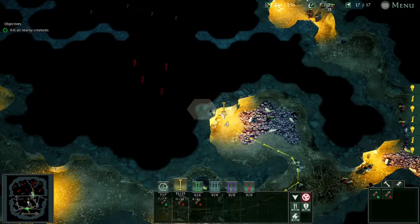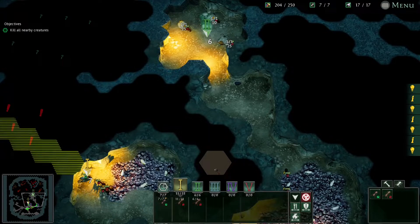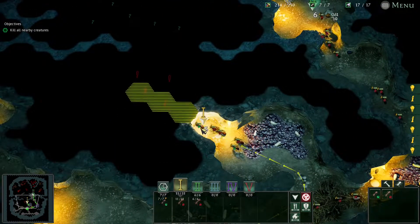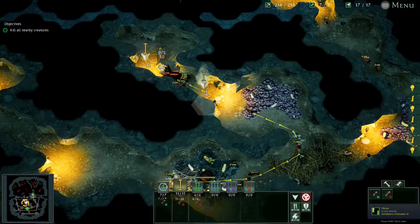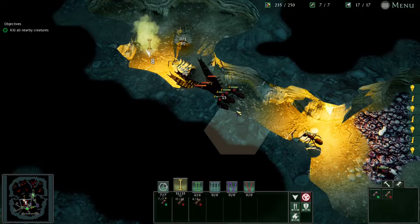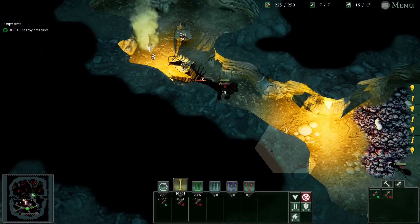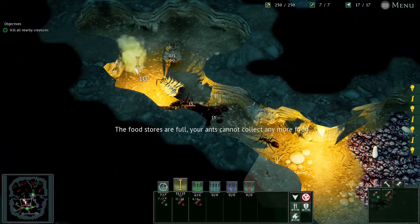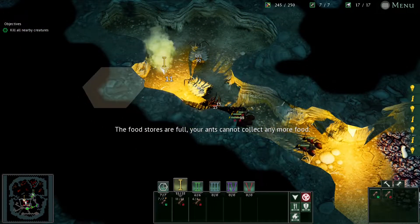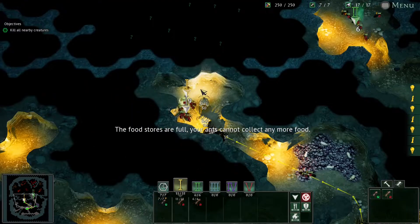We'll take the bigger group to attack these. There are intruders in the nest. I didn't really bunch them up though, so I might get a few killed — isn't the best way of doing it. You can't interrupt ants while they're doing something. I can't get them to stop or move — if they're carrying food, I can't stop them until they've dropped it off. So you just have to be cautious of that.